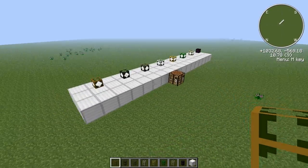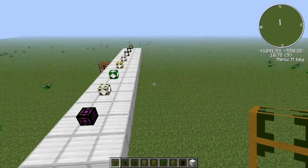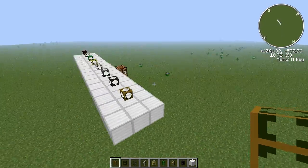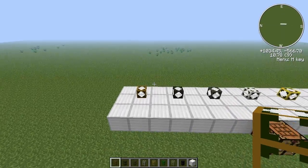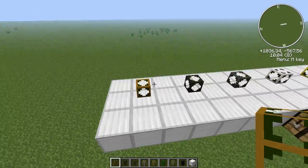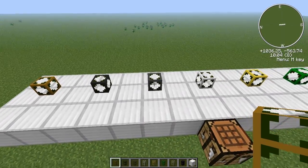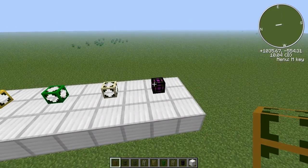Hey guys, and welcome to another field piece quickie. On this one we are going to take a look at the BuildCraft waterproof pipes. On the last one we took a look at the item transport pipes. In the waterproof pipes, they are wooden, stone, iron, gold, emerald, sandstone, and void.